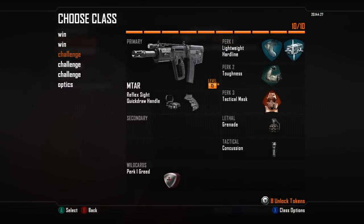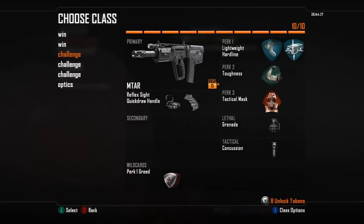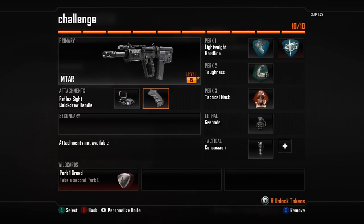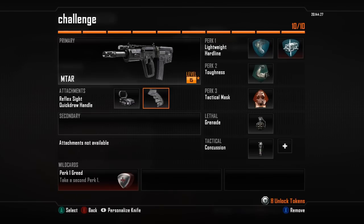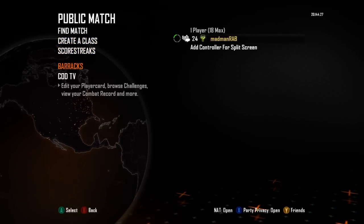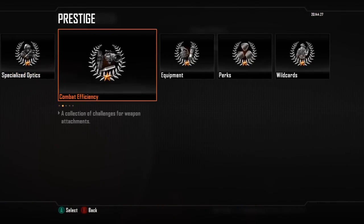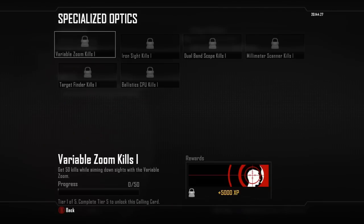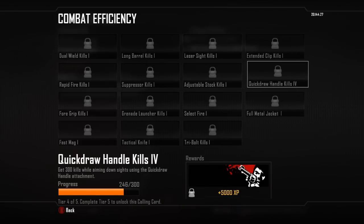The next thing I was using was Quick Draw, and the reason I'm using Quick Draw is because it's pretty much the first in the list. I'm using Reflex and Quick Draw and I'll move along the list. If we go to Barracks Challenges under Combat Efficiency, for Quick Draw Handle we need to get 300 kills aiming down the sights — the exact same requirement as the Reflex Sight.